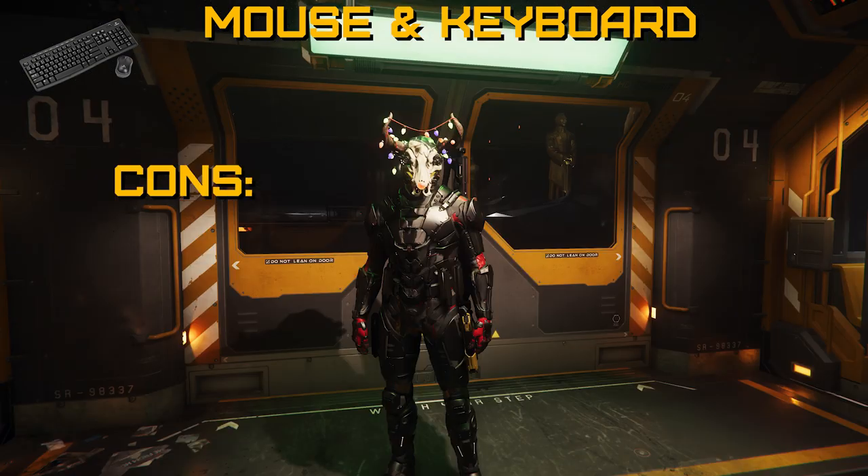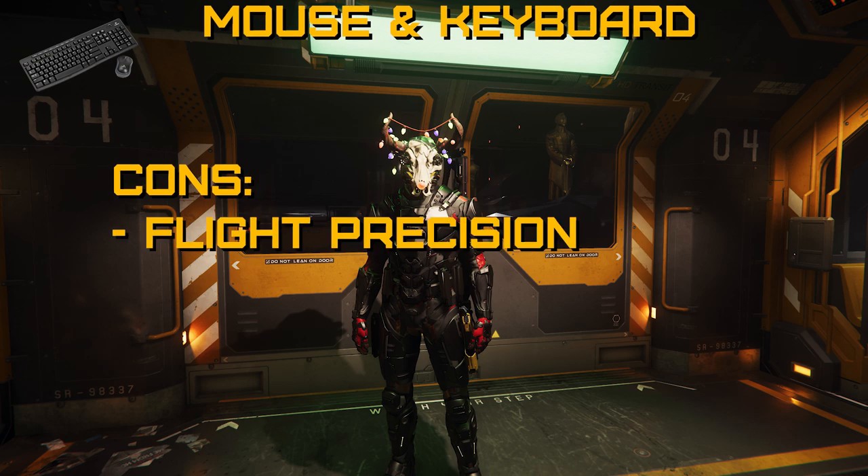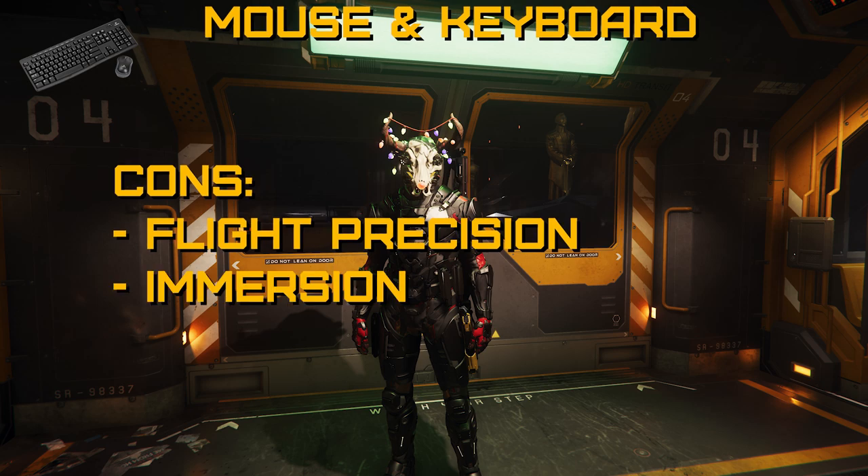Now let's move on to the disadvantages. The first is lack of flight precision. Keyboards are digital devices — buttons are either on or off. They lack the subtlety of an analog axis where you can precisely control the amount of input you're giving your ship. Mice are analog but only have two axes of movement, typically used for either weapon aiming or pitch and yaw movements. The second disadvantage is immersion — there is absolutely no tactile sense of actually controlling a starship. Instead, you'll feel more like you're just pointing and clicking to kill your enemies.